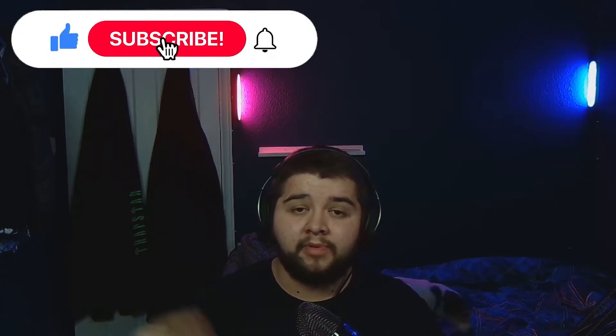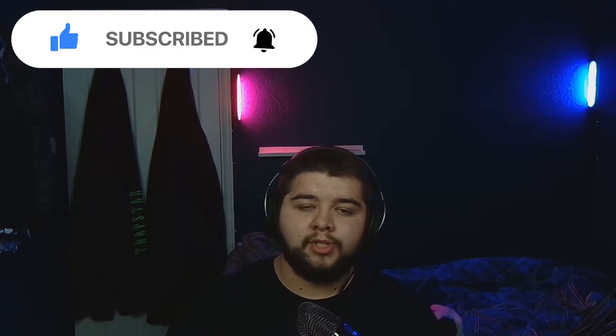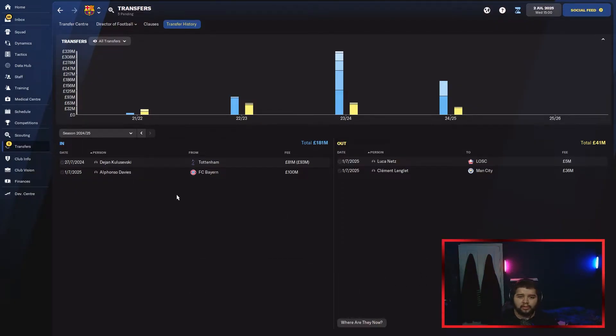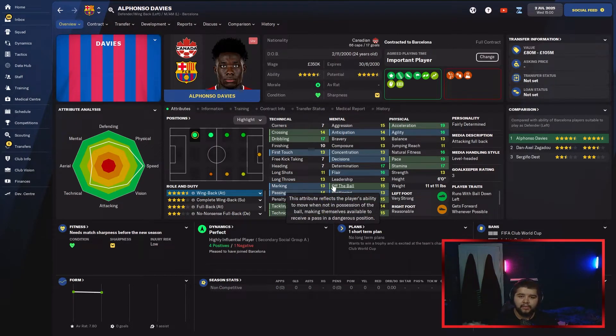Season 4 transfers: I've done exactly what I said and brought in a world-class left-back — Alphonso Davies from Bayern Munich for 100 million. He's pretty much the best you can have. He's developed a little better than Mendes individually on this save and is going to be with us for the duration. The guy is absolutely fantastic — 24 years old, 19 pace, 19 acceleration. Genuinely ridiculous for a left-back. All of his other attributes are also very good — dribbling, determination, a bit of flair.